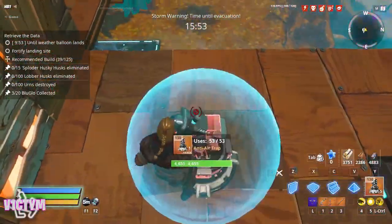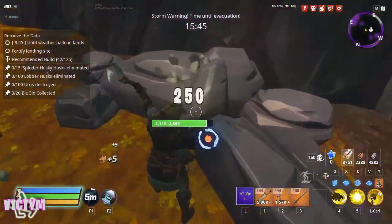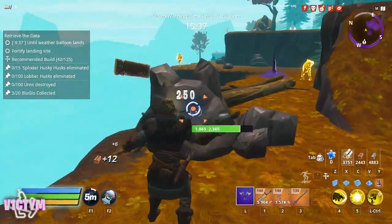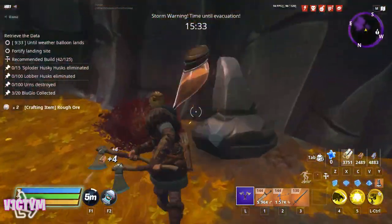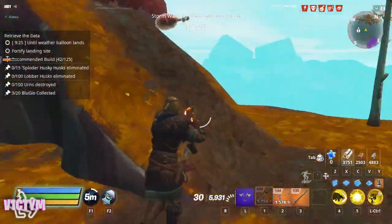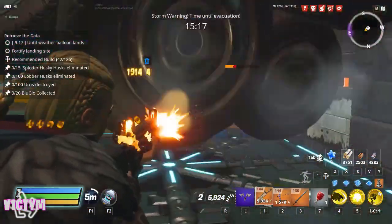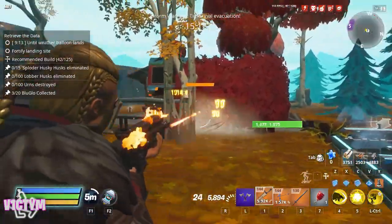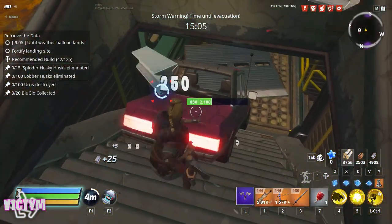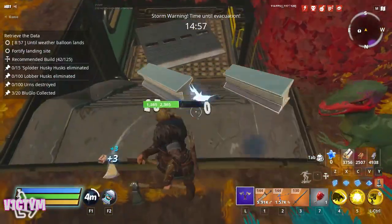I'm placing anti-air traps up here — double range, double reload, attached to the build — to shoot at projectiles thrown by lobbers. They won't damage a husk thrown by a flinger enough to kill them, so they're not really used for that. If you get flingers spawning and throwing husks up there, you need to deal with the flingers directly. Although you can AFK on many occasions, you can't always AFK, so stay aware. Animals spawning can also mess this build up, since smashers or other husks chasing animals can cause damage to the structures.